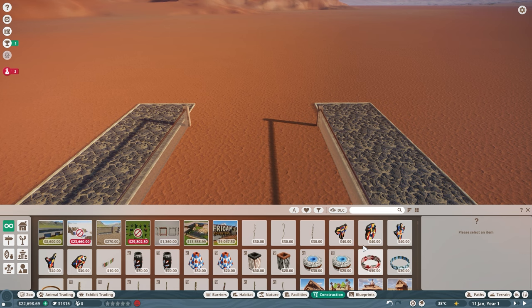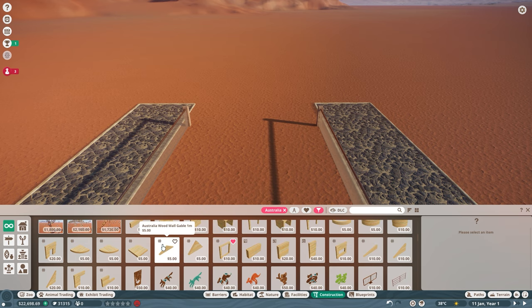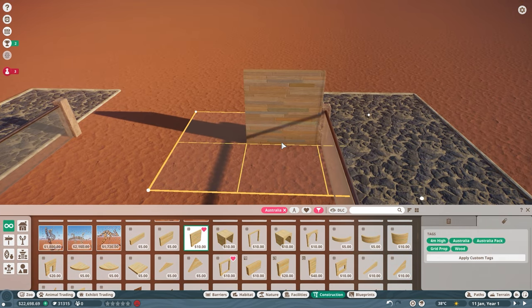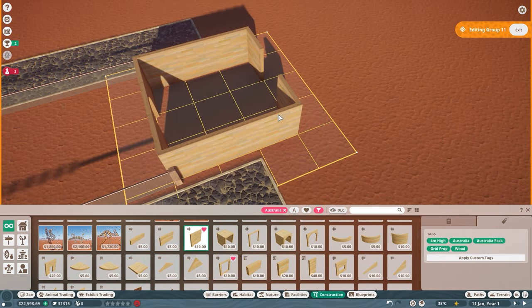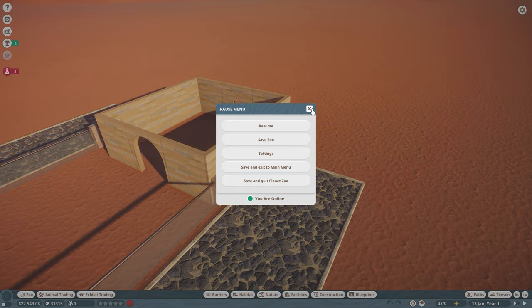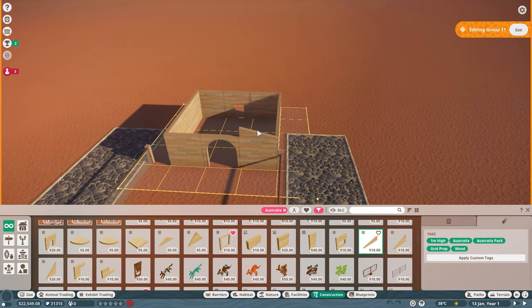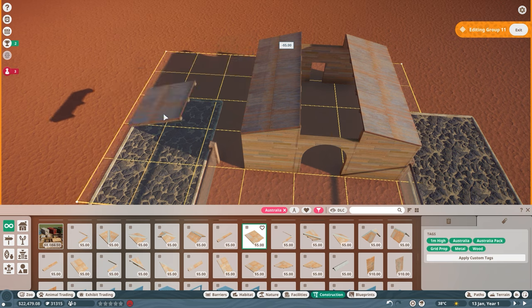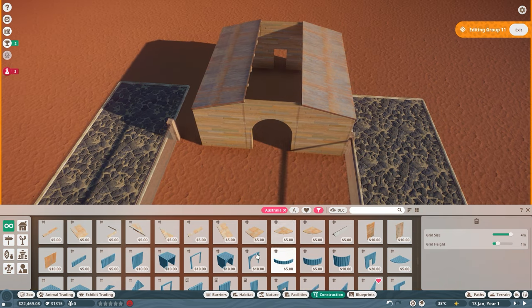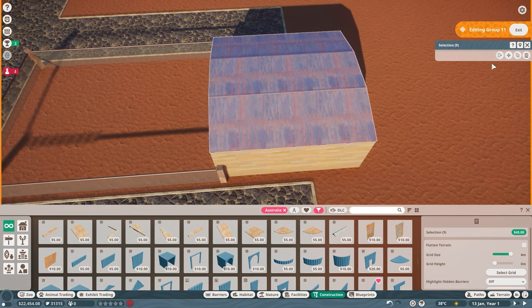Throughout the series I'd like to use as many scenery items from the Australian pack as possible — that pack has some incredible pieces. I've used a couple in parks I've done off-camera, just as a play-around to get to grips with the pieces, same as what I do with Planet Coaster. I'm going to use the Australian wood for the off-show area because it adds a nice texture and keeps that theme going throughout the zoo.